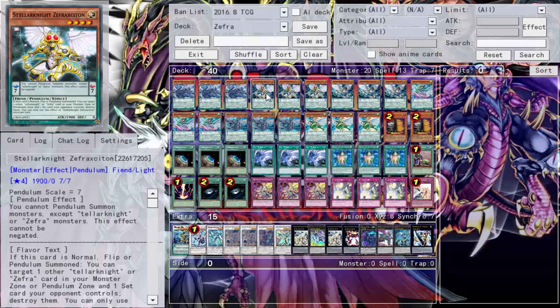We run triple Defrax Cyton. These guys can be in your scales and they come with pretty good monster effects. When you pendulum summon, you can target a Zephyrus monster and when that card pops, you can go ahead and pendulum summon again and target another Zephyrus monster. The biggest problem is the deck was kind of slow — there were never times when I'd just open up a whole bunch of Zephyrus and pendulum summon a ton. It usually needs to be like scale, scale, pendulum summon one or two.